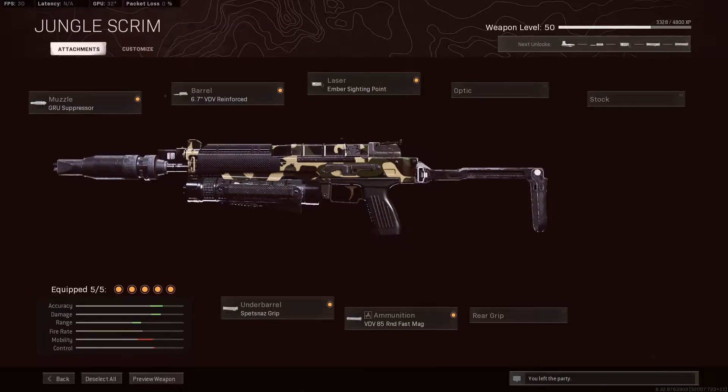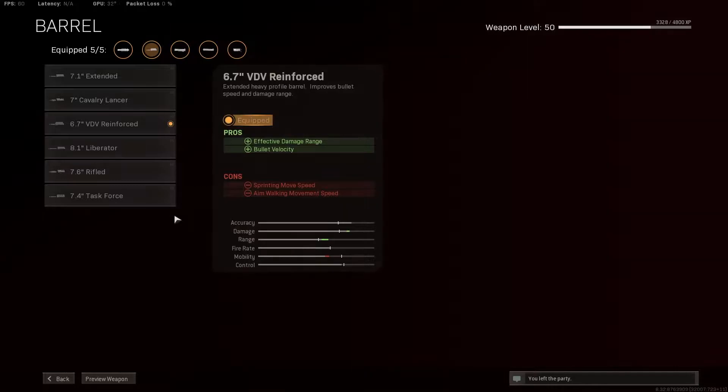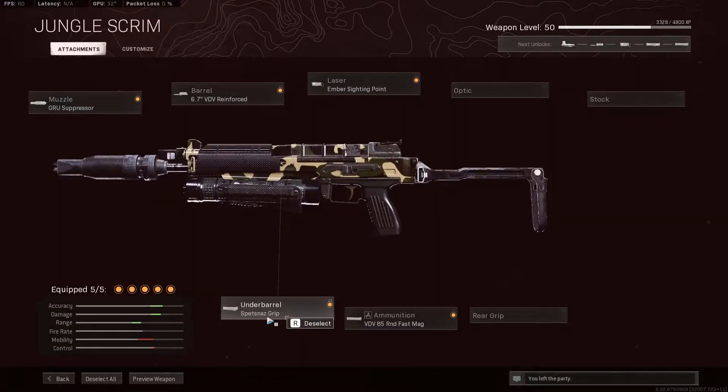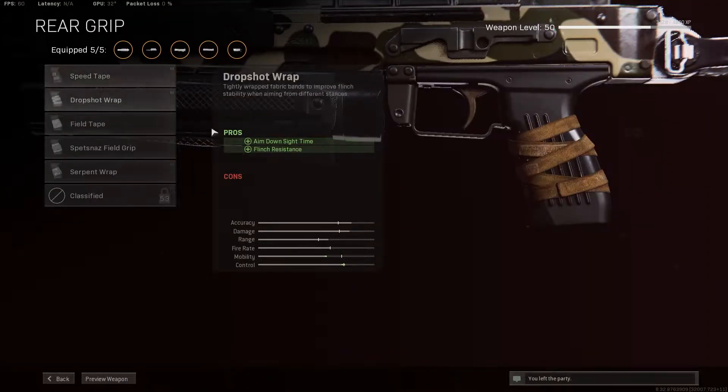Here's my Bullfrog loadout. I'm running the Groovechecker Suppressor for my muzzle. For the barrel I'm trying out the Reinforced right now — I was running the Task Force in this video. I have the Spetsnaz Grip for the underbarrel, the 85-round fast mag, and the Ember Sighting Point. This gun is a laser so it doesn't really kick that much, so I don't feel like I need the added bonus of the Speed Tape.